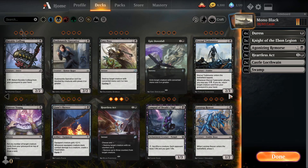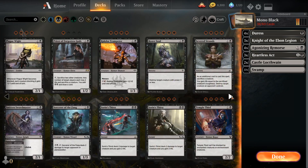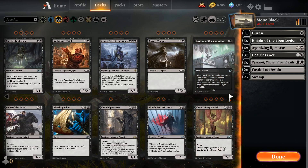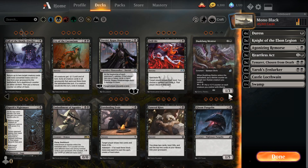Heartless Act is very good removal, and since we are mono black we don't mind having cards that cost double black. We're going to put in a couple of Timarets — not too many because he's a very good blocker and he gets to remove cards from the opponent's graveyard, which is very important. We'll also add four Fan Lurkers, which also make the opponent discard.